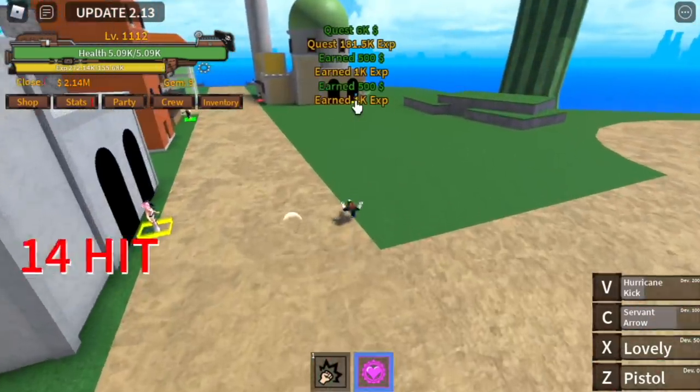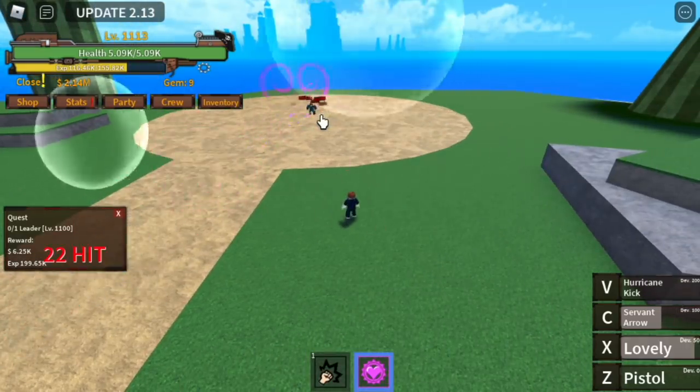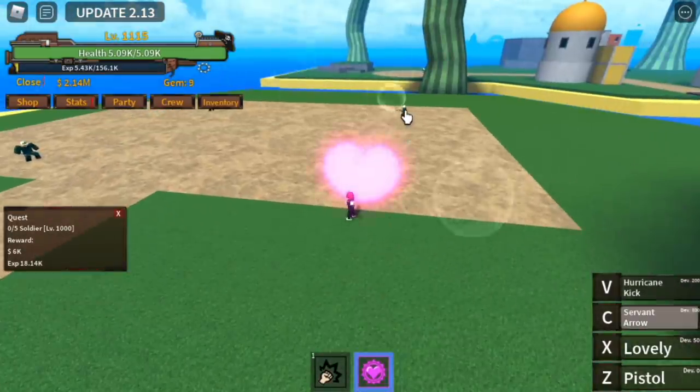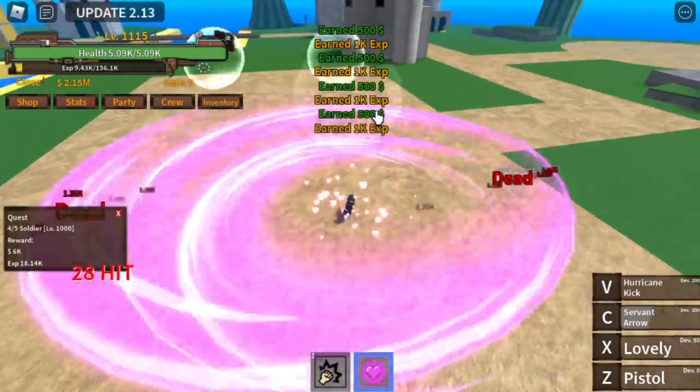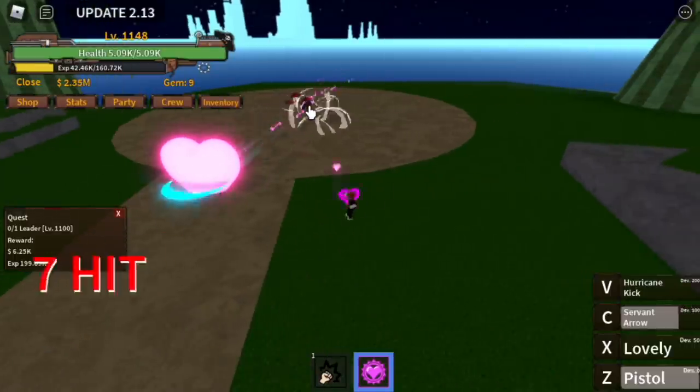Do this until you reach level 1100. After that, proceed to the Leader. Use your C skill to dodge because he's gonna hit you with a low-range technique. After defeating him, go back to the soldiers. Defeat five, then go back to the Leader.